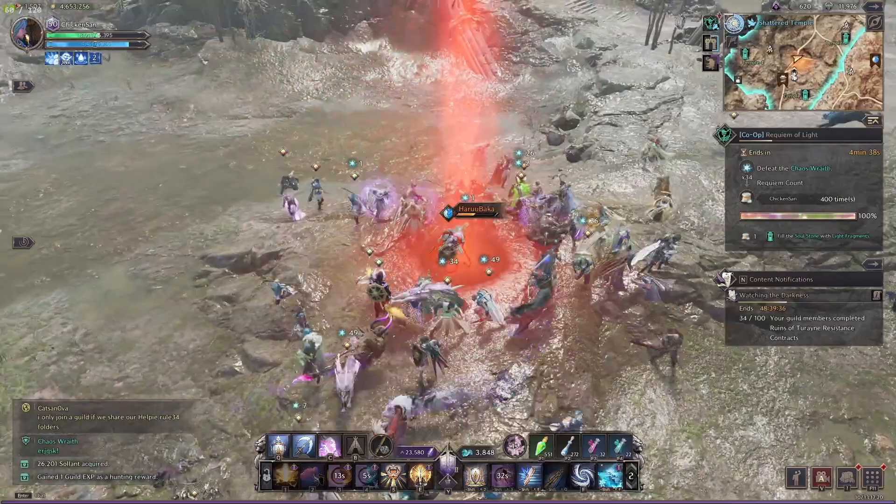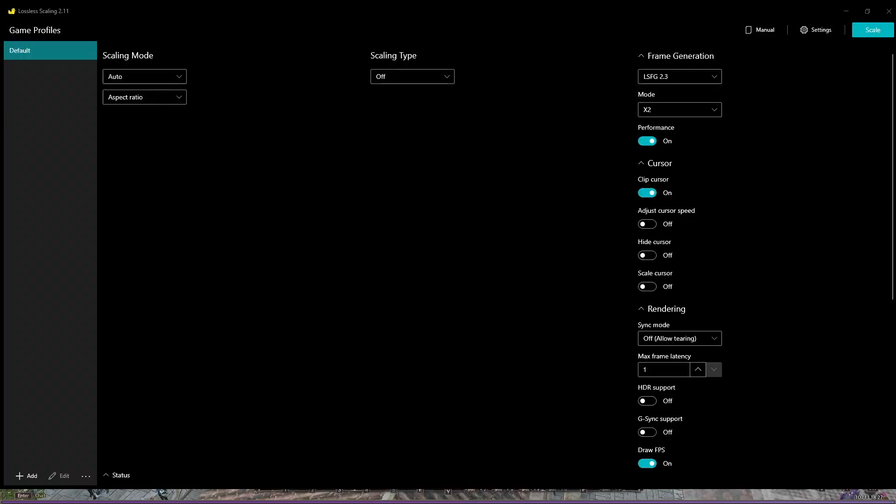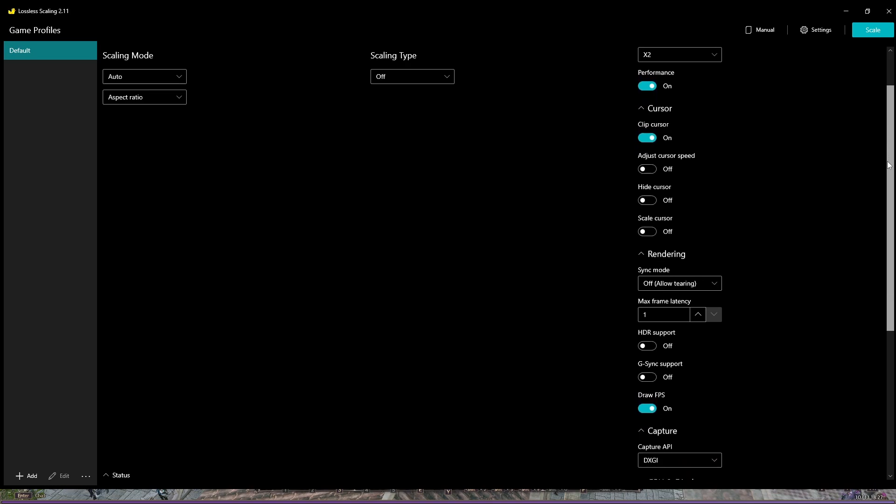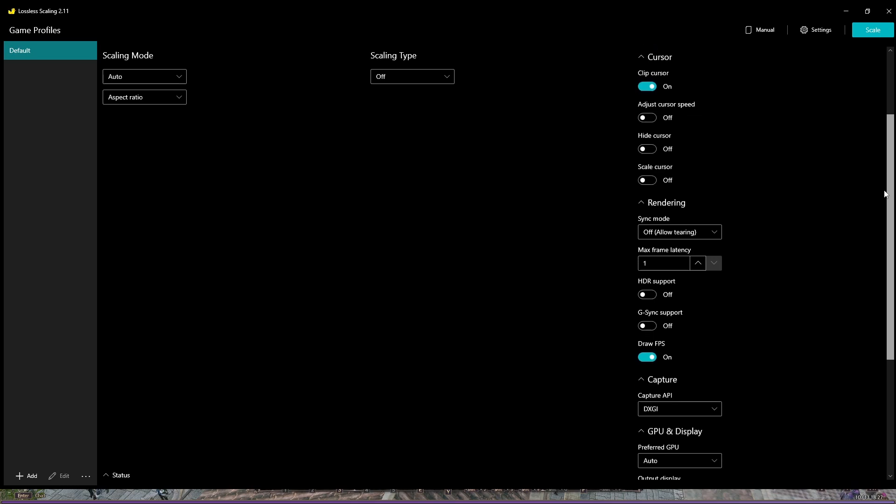Let's get to the part where I teach you how to use this — it's very simple. First of all, open Lossless Scaling. You need to set these settings up. You can turn scaling type off because this is used to upscale or downscale to different resolutions. We're only interested in the third column, which is the frame generation one.